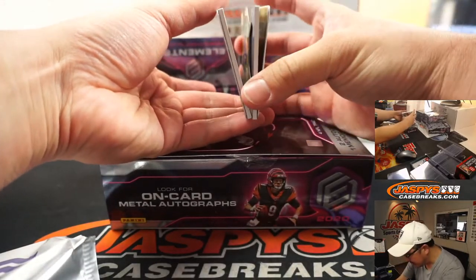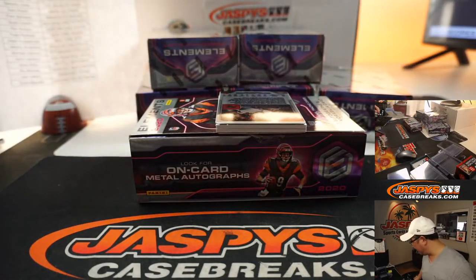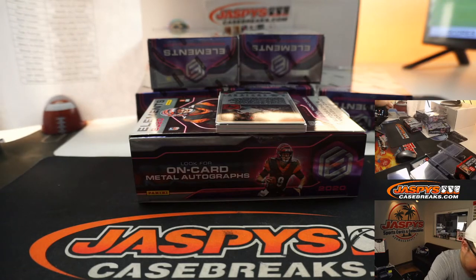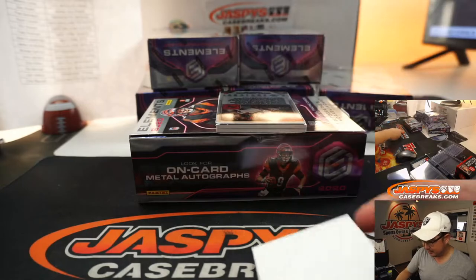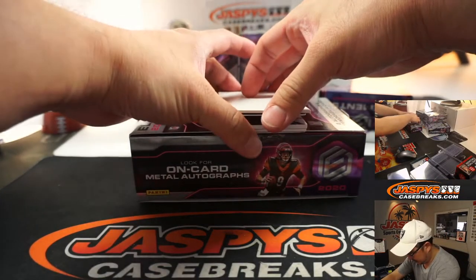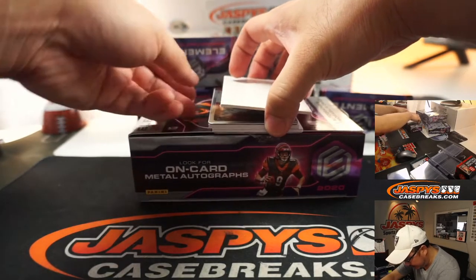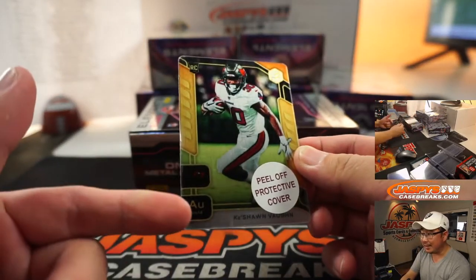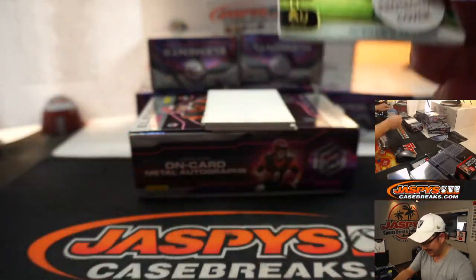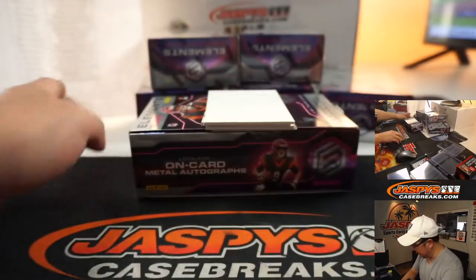I'm going to get familiar with the new design this year. I'll use a blank card to slow play the hits a little bit. The first card should just be a regular base card — Keyshawn Vaughn. So you've got like the periodic table kind of thing. Get it? Elements. So that's Buccaneers, and that will be for Rhea and the Bucs.